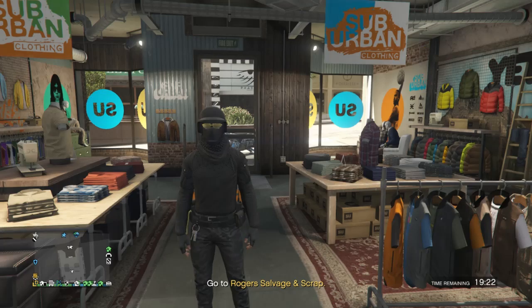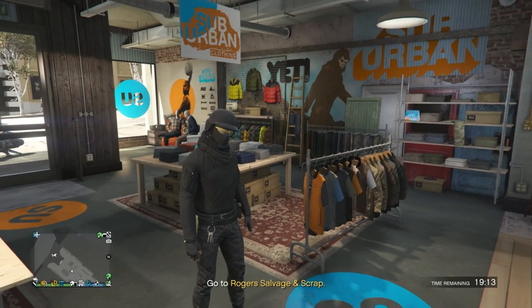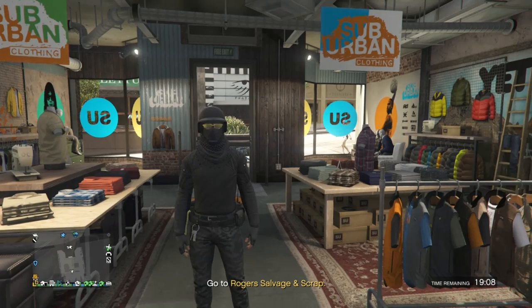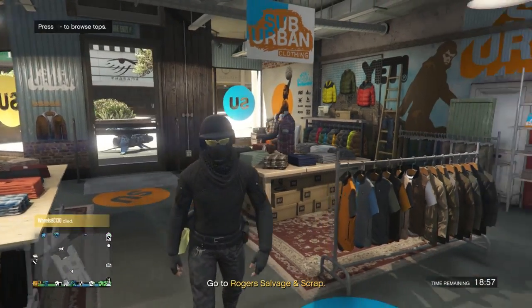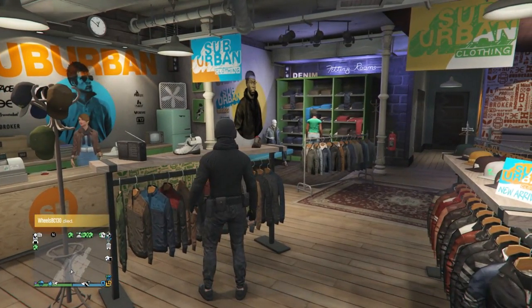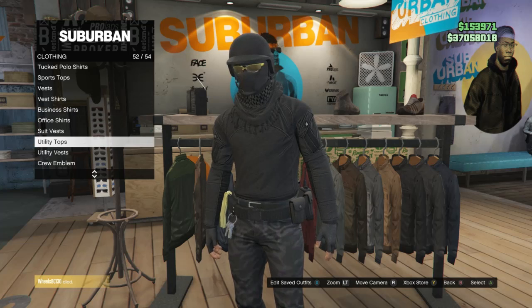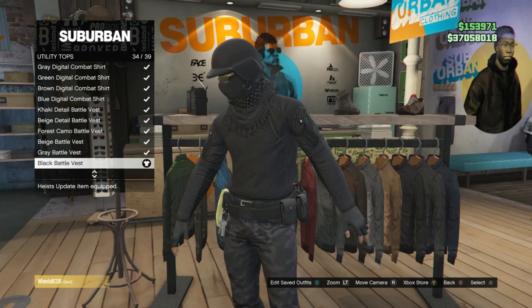This will be the final outfit. This is kind of like the Arsonry outfit, but it doesn't have the cuffs and it doesn't have the cop rank logo on the side of the shirt. The only way to get that is through the bev glitch. For this outfit, when you get to the clothing store, go over to your tops, scroll down to utility tops which is on slot 52, click on utility tops, and buy the black battle vest which is on slot 34.